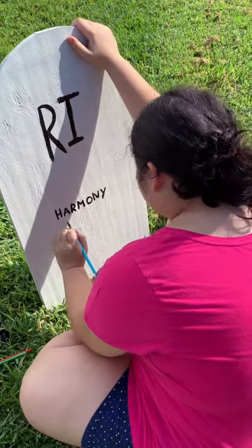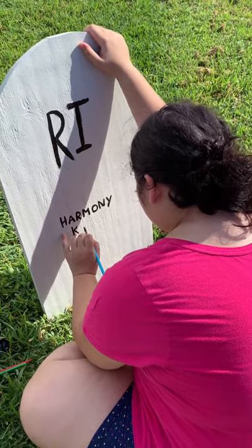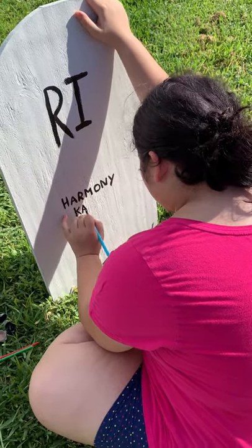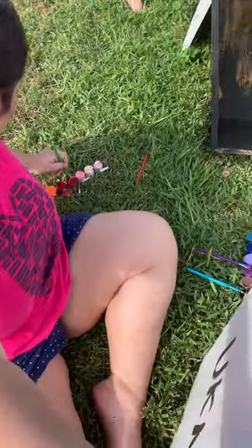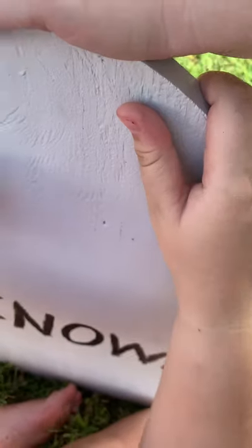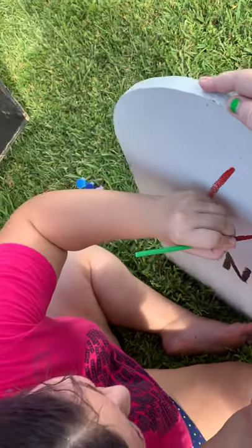Harmony, are you gonna put anything else? She's gonna put her last name. My nephew is helping too, and Harmony is doing another one. Guys, to make it so spooky, Harmony has put 'unknown' and now she's gonna draw a picture along with it.